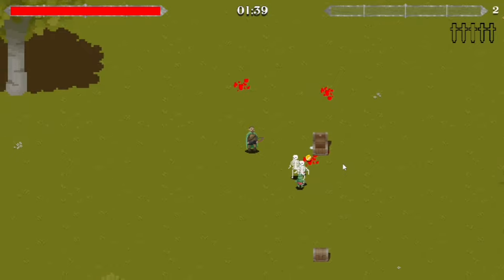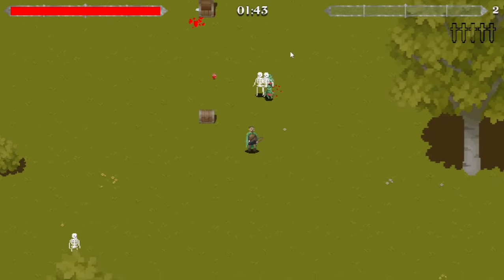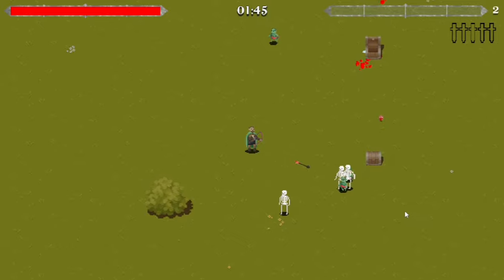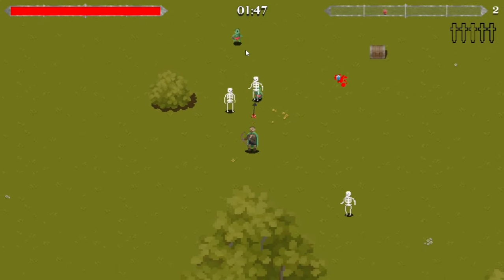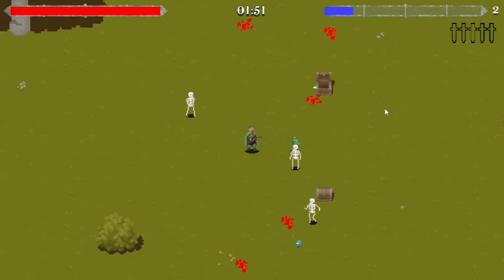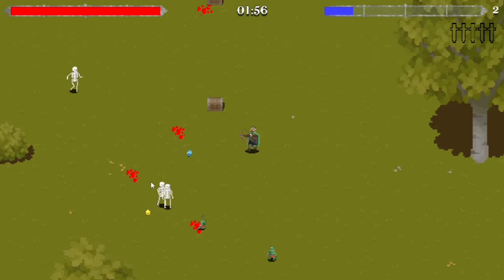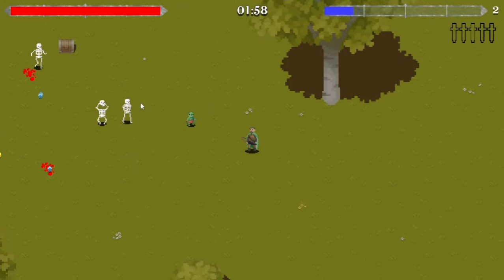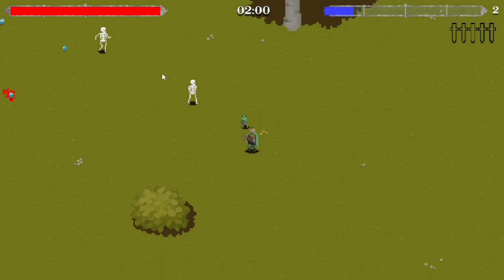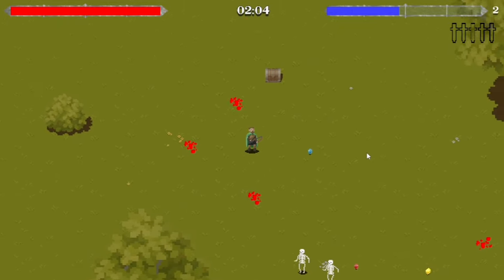I added chests and they drop a little coin. I'll probably change what they drop, but so far it only drops a coin and it adds to the currency variable. I haven't implemented currency yet, but I'm thinking it could be used for buying characters or maps.